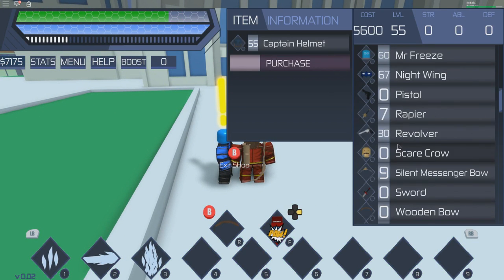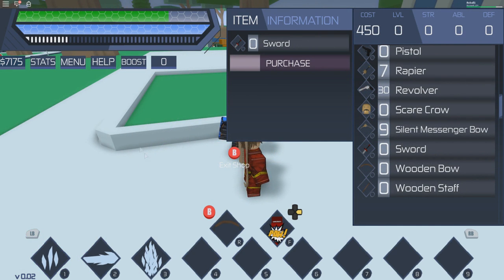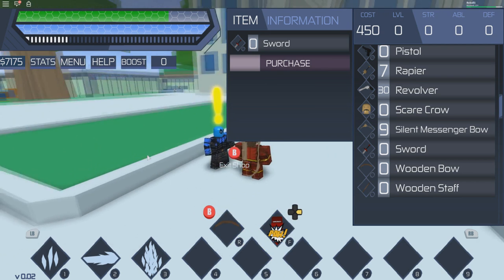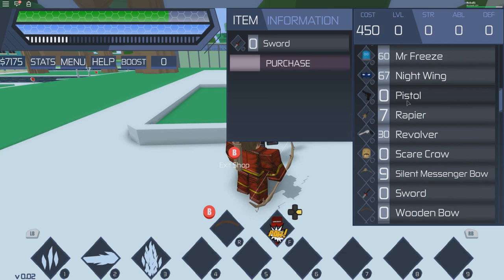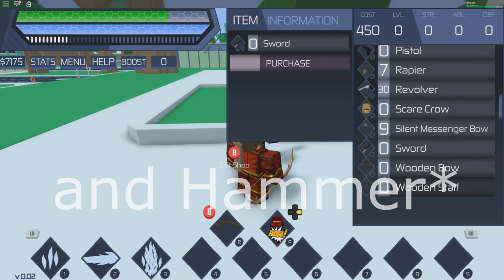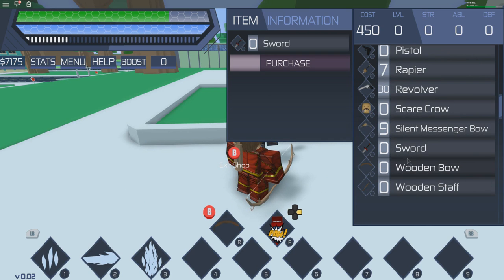Now let's say you just started the game and you don't like the weapon you got — like a bow and arrow. You can go to the shop and get a level zero item: either a pistol, a sword, bow and arrow, or a wooden staff. It costs 450 in-game cash, which is not that hard to get. You basically need to do two difficult quests or a bunch of easy ones — it'll take you about 20 minutes.